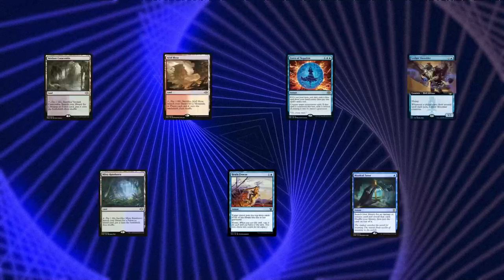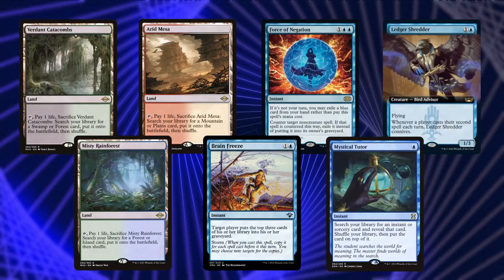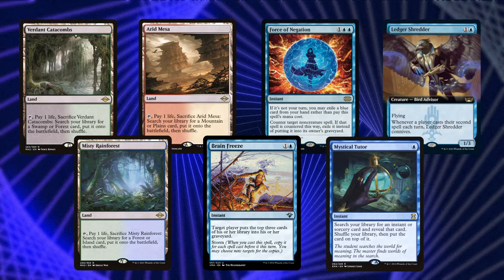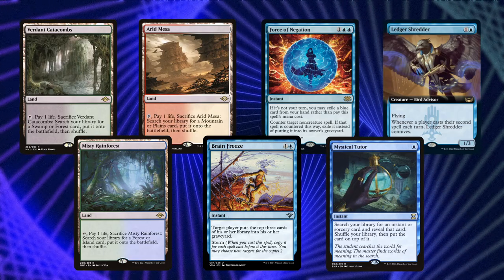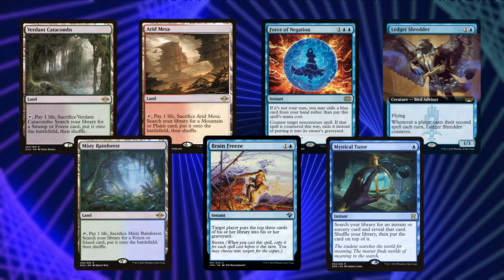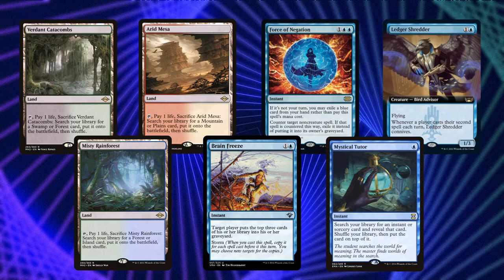For this first hand we've got three lands, an action spell in Mystical Tutor, Ledger Shredder to help fuel our graveyard, Brain Freeze as a payoff for Underworld Breach, and a Force of Negation. This hand doesn't really do a whole lot though. Mystical Tutor is a flexible spell, but with no fast mana and no particular payoff that we're working towards that it can find, I think this is a pretty easy ship.